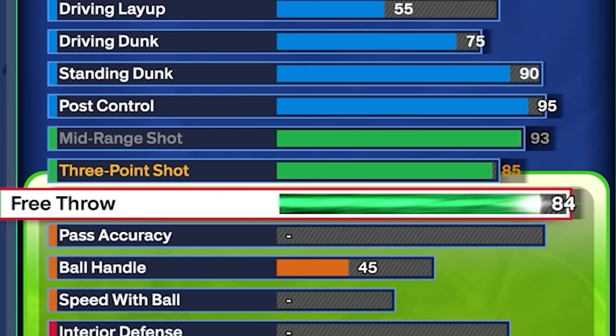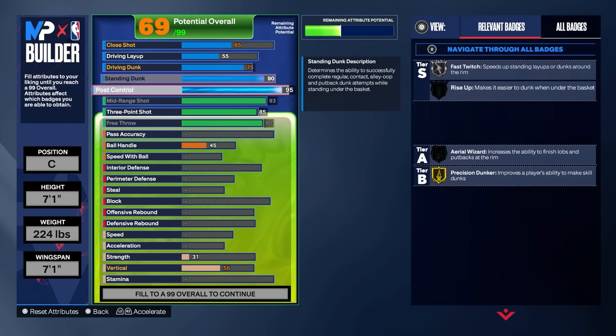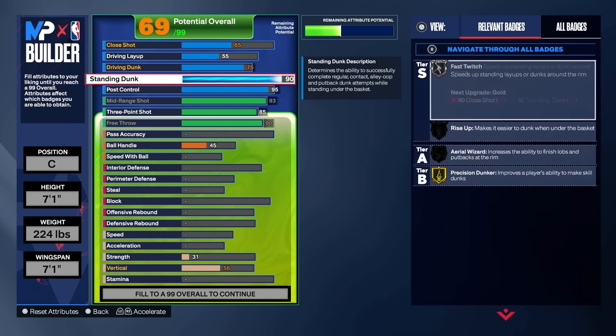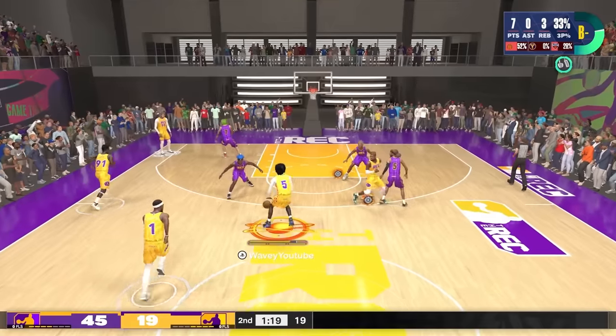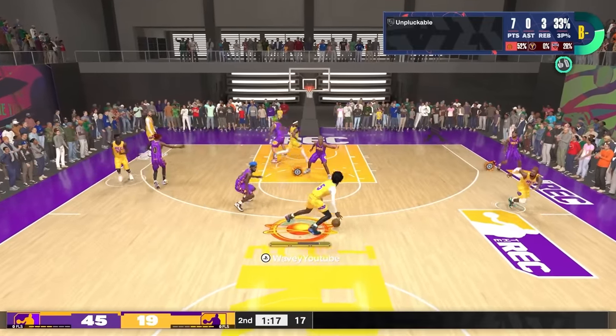I've been playing a whole lot of rec because rec feels the best this year. I feel like park feels kind of delayed, rec doesn't. So I'm going to go with a 90 free throw. If you're playing rec with this build, you've got a super hot post control, you've got a great standing dunk, you're going to get fouled — you might as well have your free throw up. And this is where the build is so elite in my opinion.